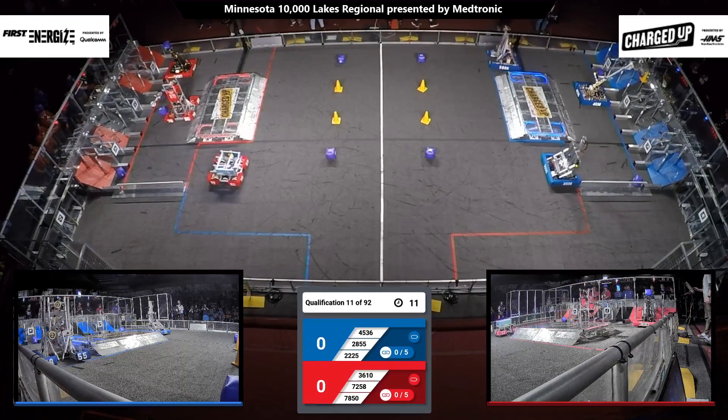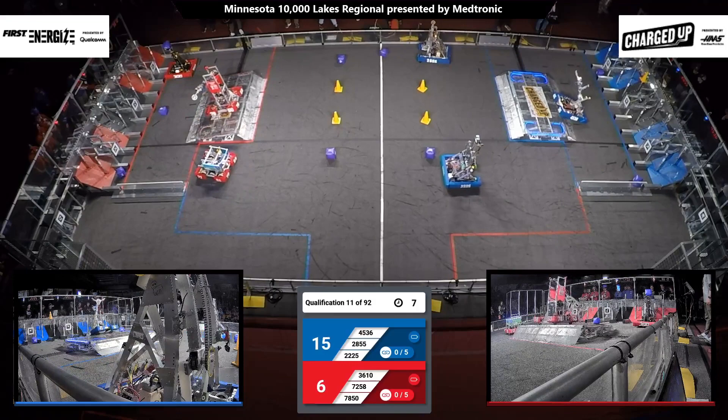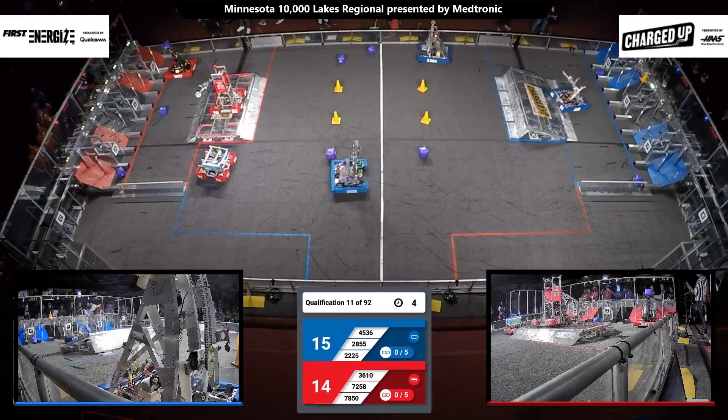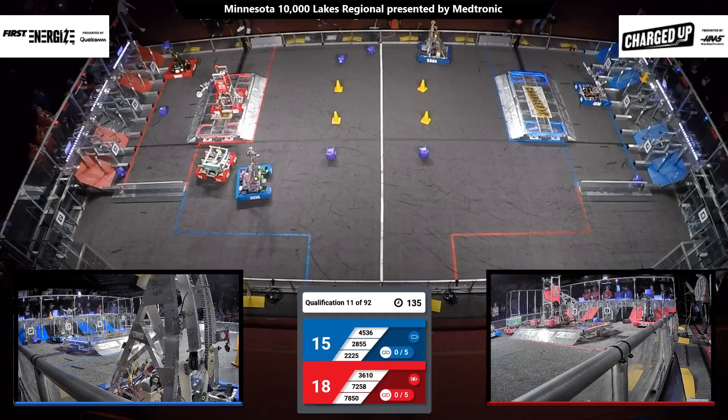We start off with 15 seconds of Autonomous. Robots are working on pre-programmed settings. Robots on both alliances on that charge station — they're trying to get it engaged. Red Alliance able to do so. That's worth 12 points.